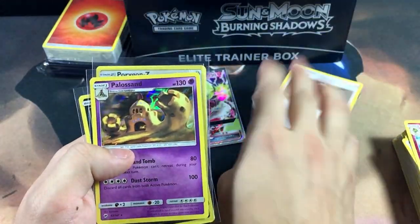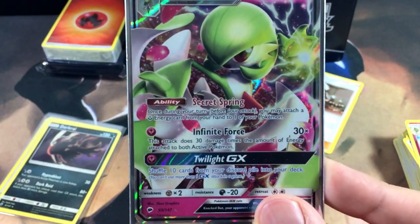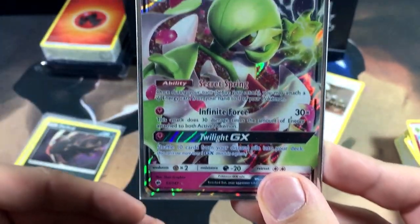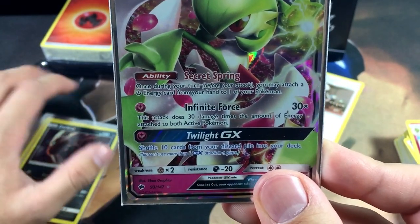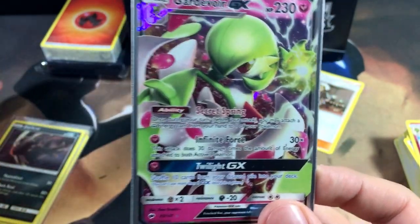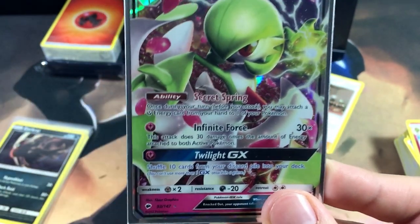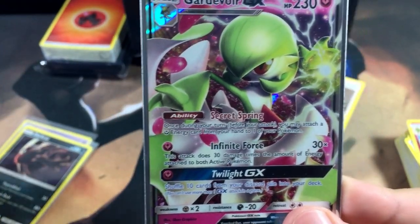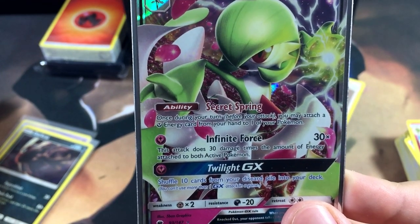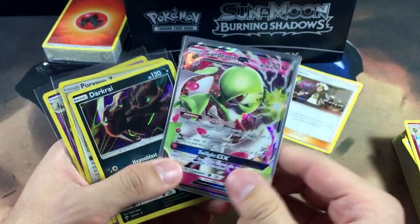All in all this was an average Elite Trainer Box, but we did get some dope pulls — especially this Gardevoir GX. Look at the attacks: for one energy you can use Infinite Force, which does 30 damage times the amount of energy attached to both active Pokémon — that is a really good move. Twilight GX lets you shuffle 10 cards from your discard pile back into your deck, which is very useful late game. Secret Spring lets you attach an extra energy card from your hand to one of your Pokémon — if you don't think that's OP, something's wrong.